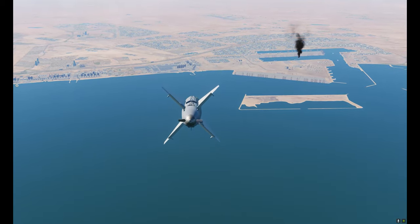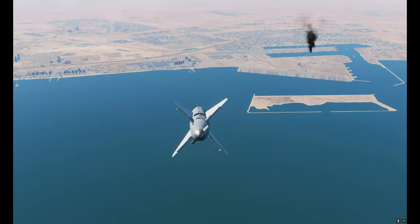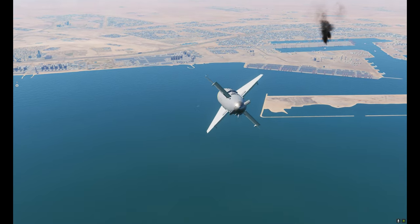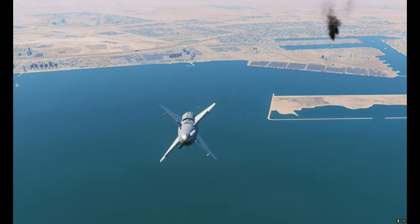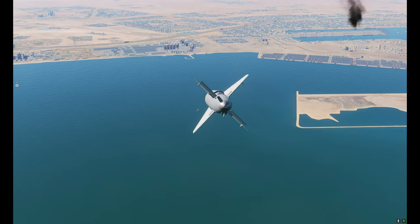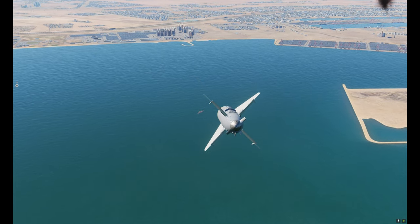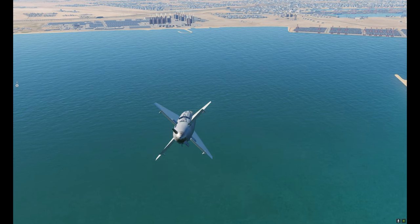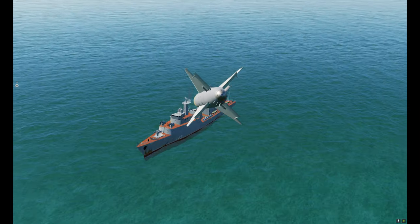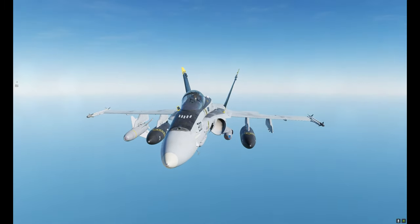It looks like she's centered on about the bridge. Demonstrate to the people that you're able to steer around the ship and go for an impact on the back part using Command Guidance — that is done using the throttle designator controller once she's uncaged. Counting down: 5, 4, 3, 2, 1 — Command Guidance applied and impact on the back of the ship. Scratch another ship using the AGM-62 Walleye.